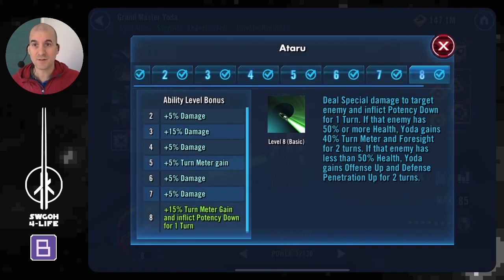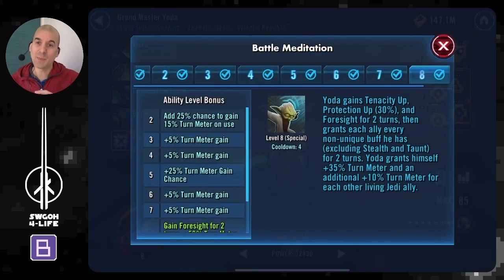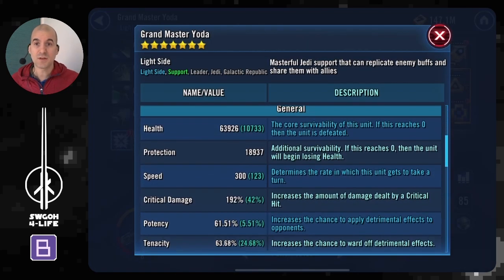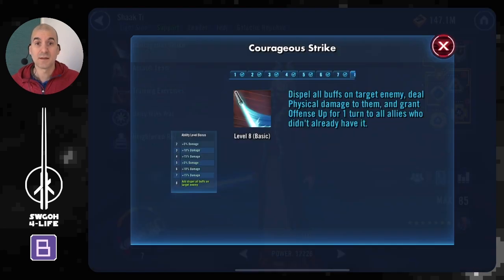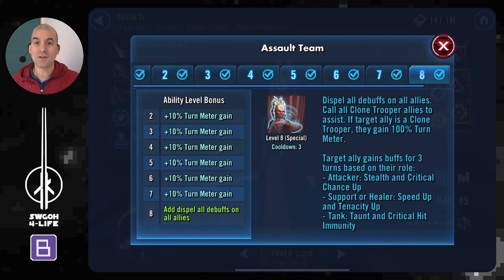Grandmaster Yoda is a key character here — he's not only your main damage dealer, but on his basic whenever he attacks an enemy below 50% health he will grant himself Offense Up, and then he can use Battle Meditation to spread it to the rest of the team. Shaak Ti is another key character because whenever she uses her basic attack she will grant Offense Up to all allies that don't have it, so she's another great source of Offense Up.